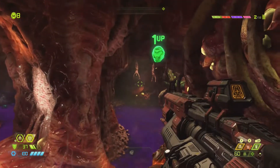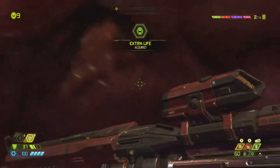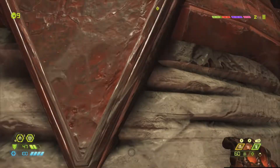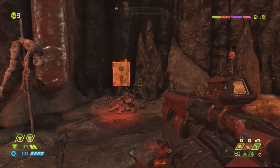Immediately after being done with the mod bot, turn around and there's a one-up that you can jump and grab. You can probably make it back, but I messed up my jump. After using the power core to break through the wall, you'll go through this jumping section and there's another codex on the left.